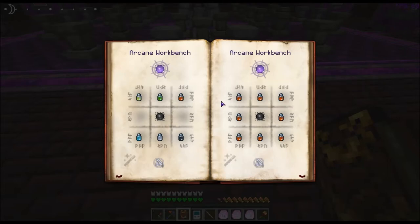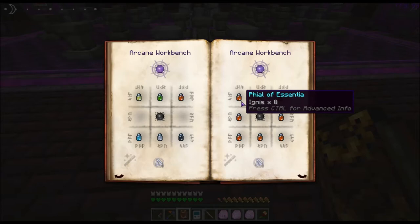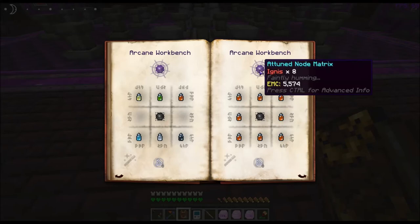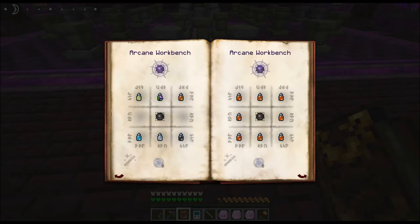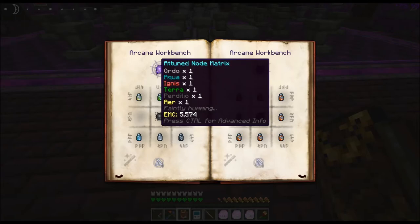Then what you can do is take it — say you want a node, just an Ignis node. This is what I did. You just take eight vials of Ignis and put them around it, and that will give you an attuned node matrix Ignis. Now over here, these are the six different aspects and you can see the node has Ordo times one, Aqua times one, Ignis times one, Terra times one, Perdicio times one, Air times one.